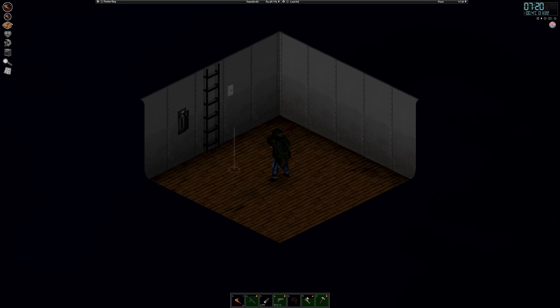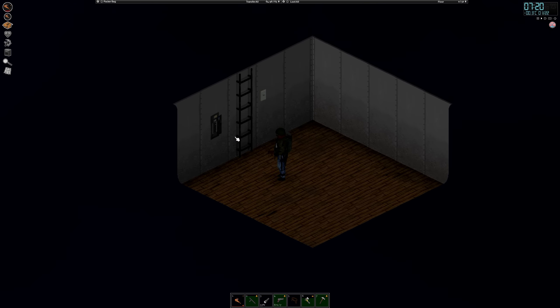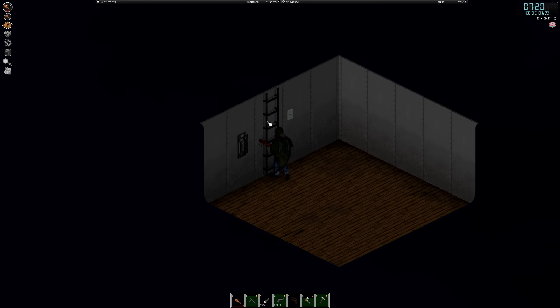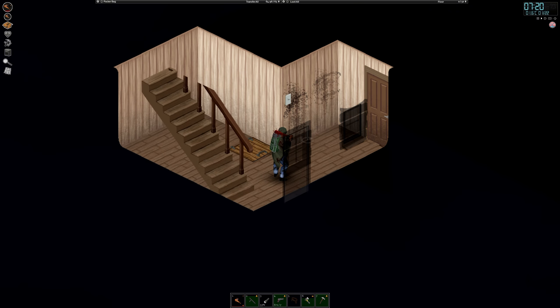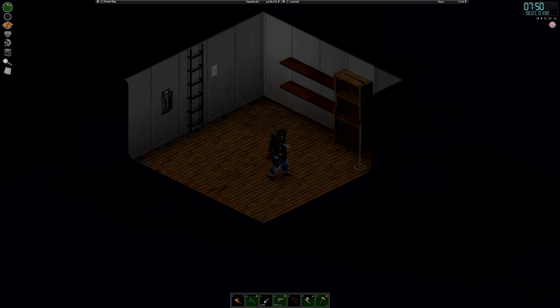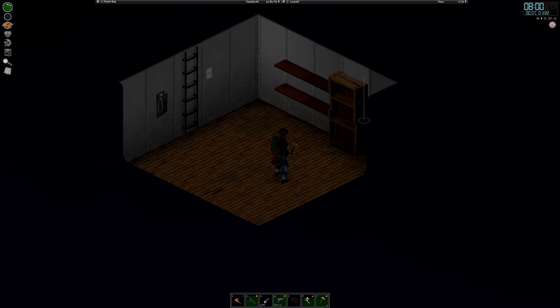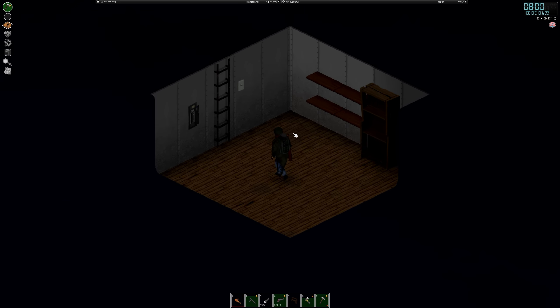I hear a zombie outside — just quickly have to deal with this before it breaks the doors. Now let's check the basement. Oh, this is lovely — zombies cannot get in here, and this could be like our little safe haven. Of course they can stand on top and wait for me to get out. We can now build some furniture in here, maybe make it like a cozy room — but if you want the room to be cozy, I don't think Strongwoman should be the one building the furniture.